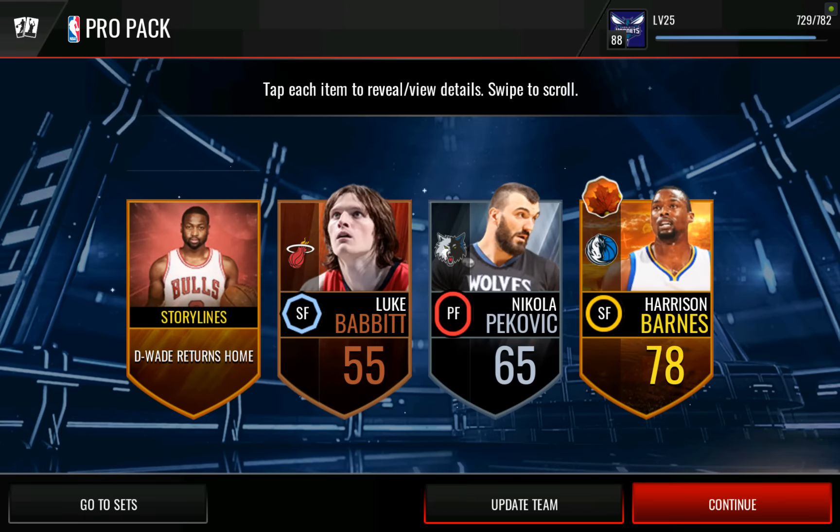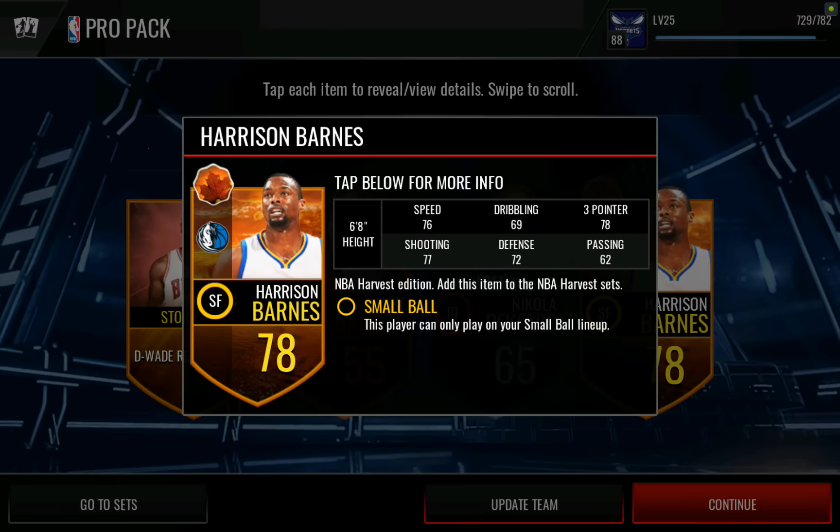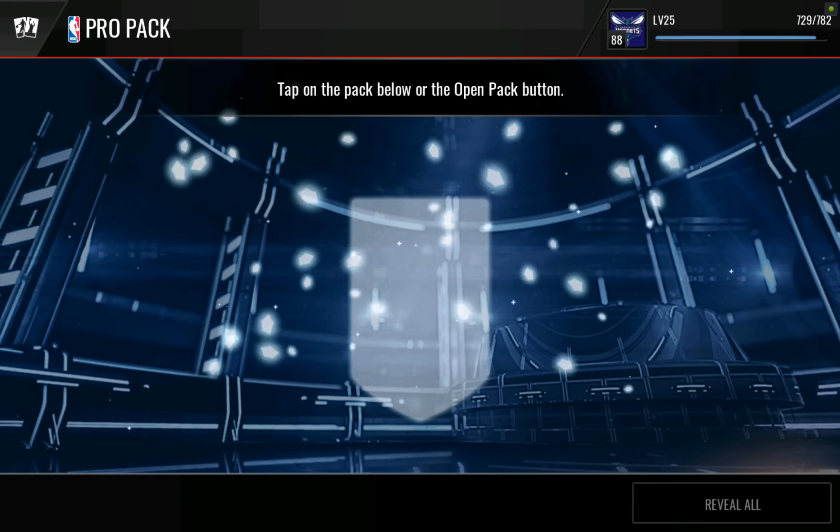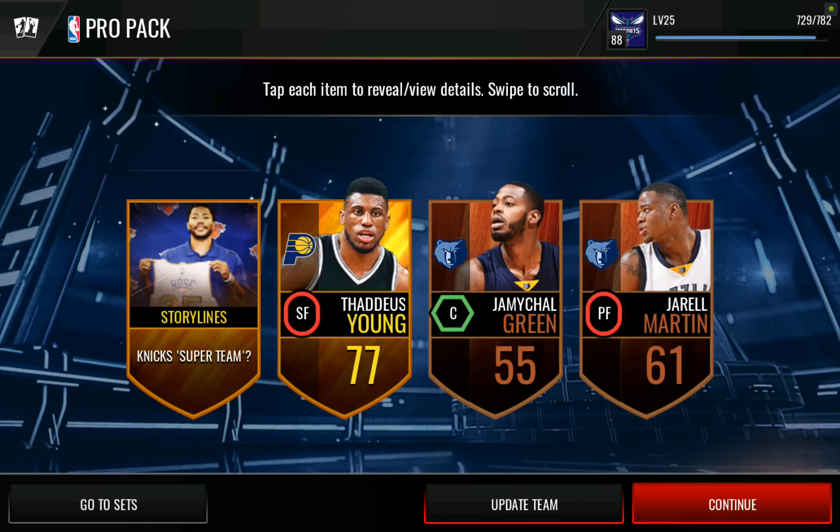It's so tempting because I really want him, but I don't want to spend all the coins. There we go — we get a harvest player, Harrison Barnes. I don't want to spend all the coins that I made in the past few days from the harvest event.